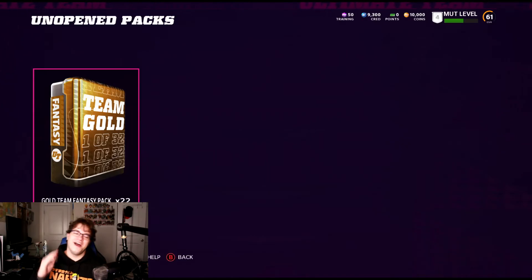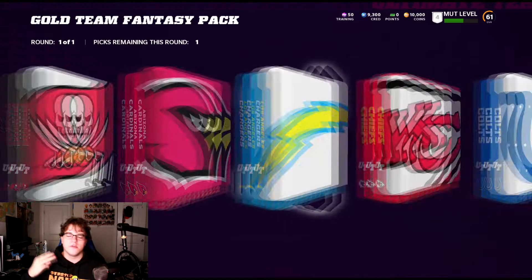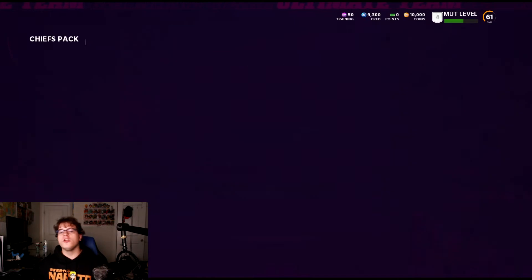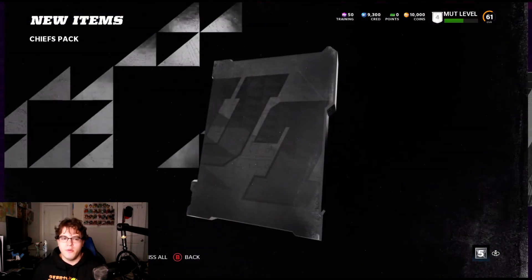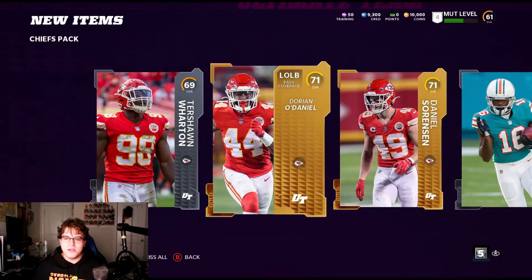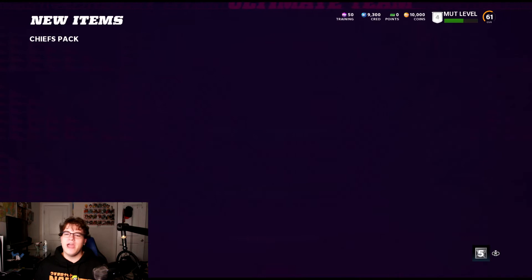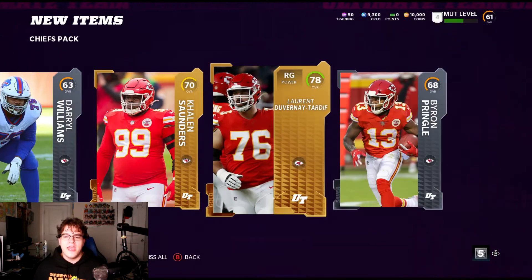Seriously though, thank you to Xerxi — he's one of my best friends and I really do appreciate him. So we're going to be opening up the Chiefs packs, the Packers packs, and the Rams packs. We're going to open two Chiefs packs, three Packers packs, three Rams packs, and throw in an extra for whichever team shows the most heat. First Chiefs pack — no one good, just Mecole Hardman. Xerxi, don't let me down with these packs! Second Chiefs pack — also duds.